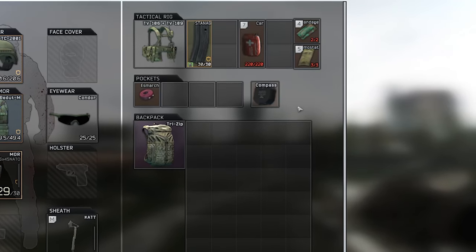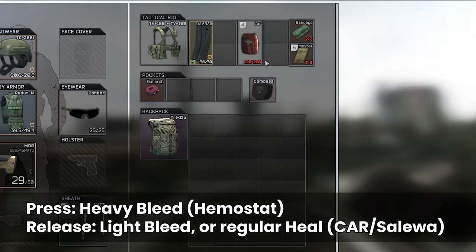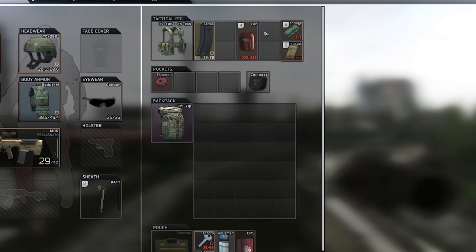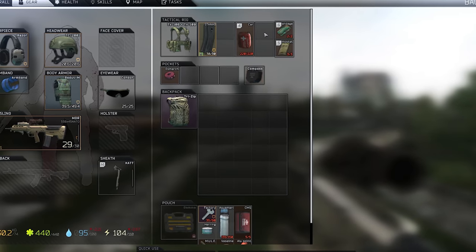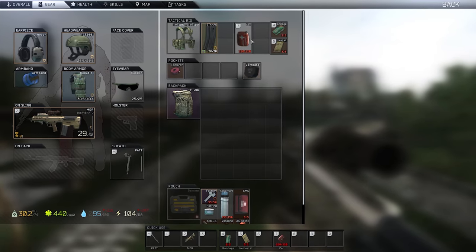There are a few ways to mix this up based on preference. You could have a heavy bleed item and a car kit or a Salewa on the release key, which deals with any bleeds heavy first and then heals you if you have no bleeds at all. Alternatively, you could have two keys — one for heavy bleed with a heal, and one for light bleed with a heal. I personally prefer all bleeds on one key and heals on another, but it really is just down to what you want to do.